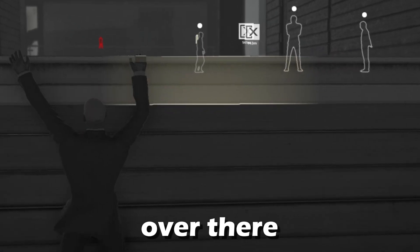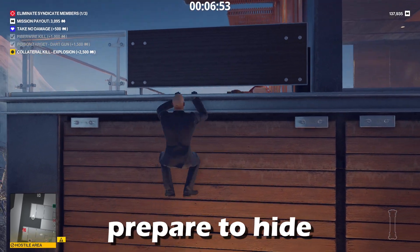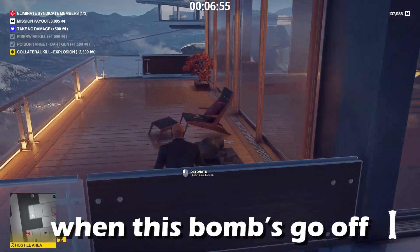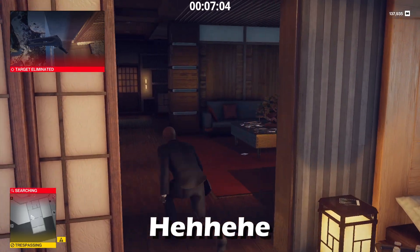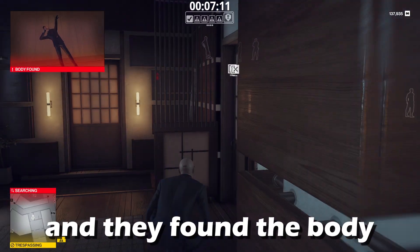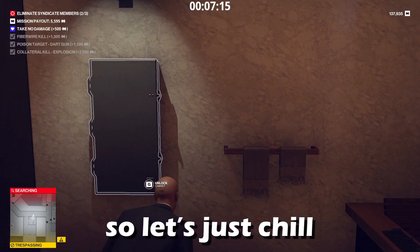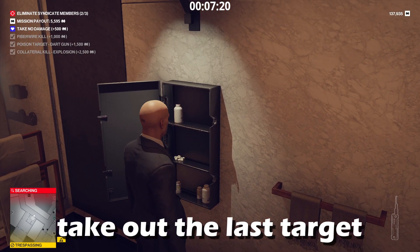Our last target's over there — we're going to figure out what to do. Let's prepare to hide because this is going to get crazy when this bomb goes off. Very nice — everybody's going to go crazy. The people outside didn't even hear it, but they found the body. Let's chill, wait for the craziness to die down, and figure out how to take out the last target.